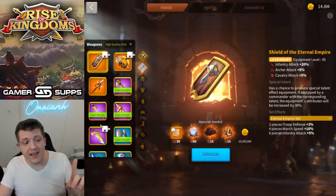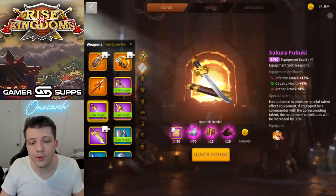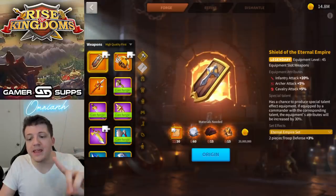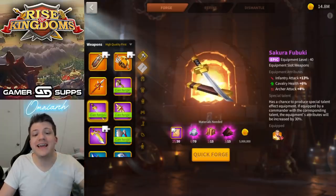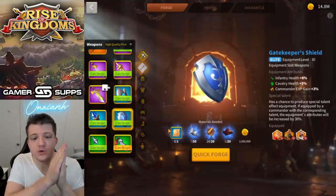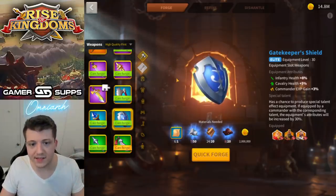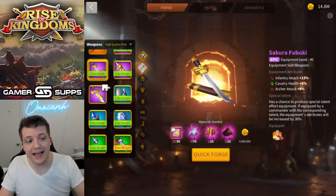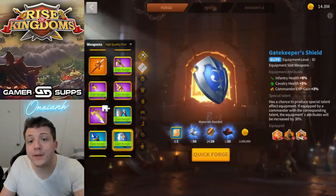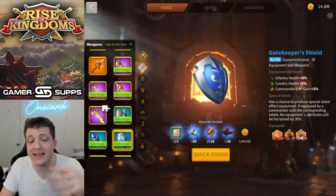If you look at the Sakura Fubuki, you can get upwards of 17% infantry attack with the special talent — only 3% less than the Shield of the Eternal Empire — but look at how many materials you need. It's not worth it. And to make things worse on every level, you shouldn't even be getting the Sakura Fubuki because the blue shield — the Gatekeeper Shield — is better. The Gatekeeper Shield gives you 10.5% infantry health, which is the best stat for infantry. In pretty much every scenario except home kingdom, the Gatekeeper Shield outperforms the Sakura Fubuki. It's a blue piece — so easy to get.